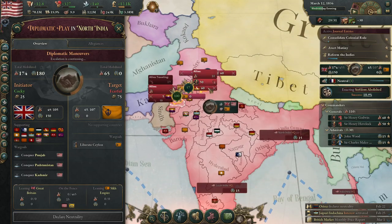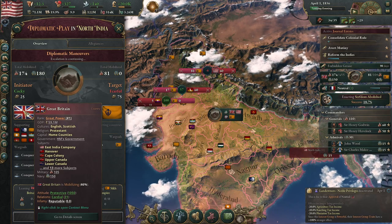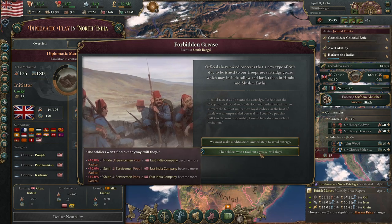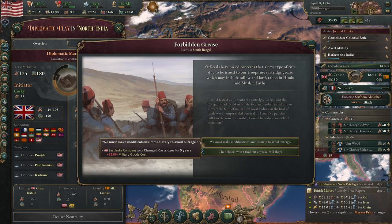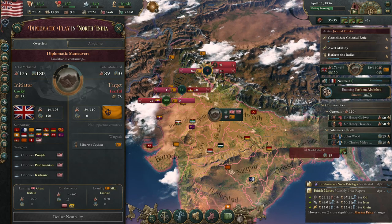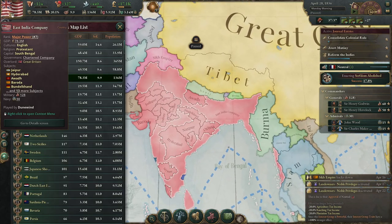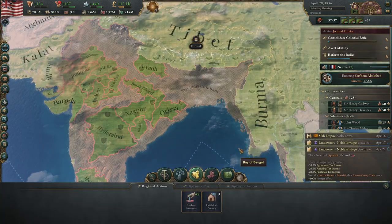Here is one of these events — I just unpaused for five days and got this. This is an issue where the Hindu faith says not to cross seas: you can either have them be allowed to not fight abroad, or make them fight abroad. Be aware it makes them more radical, so at least initially don't send them abroad. Also here's the Forbidden Grease one — Tallow and Lard, Taboo in Hindu and Muslim faiths. This is going to hurt your economy but the risk of offending a massive amount of your population might not make it worth it.